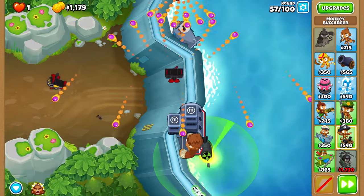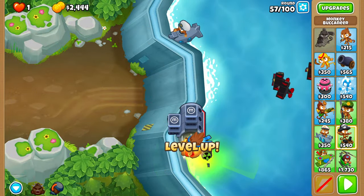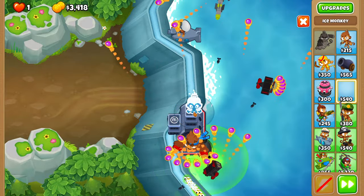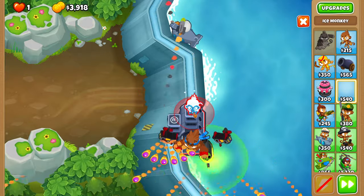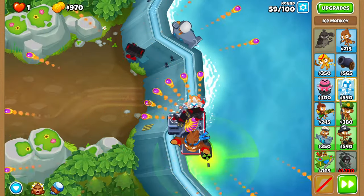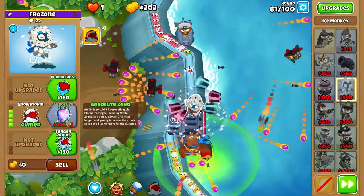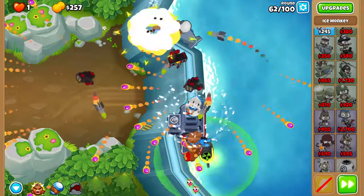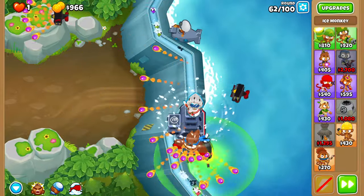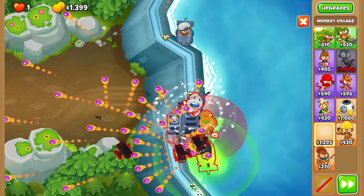And now the run becomes a lot easier. Over the next few rounds, place an Ice Monkey as bottom-right as possible on the top platform, and upgrade it to a 0-4-2 Snowstorm with Refreeze. This is important for actually being able to place land towers, and it's a neat ability that's pretty important for the rest of the run. You should finish upgrading it in the middle of round 61. Then at some point before round 63, place a village right above your Bloontonium Reactor. This village will be very important as it acts as a discount later on — but right now it's just a 0-0-0.